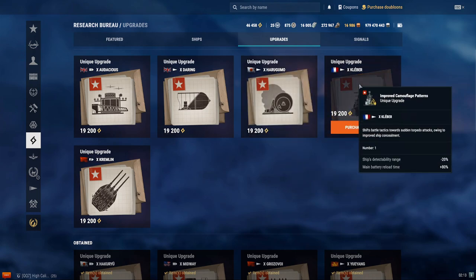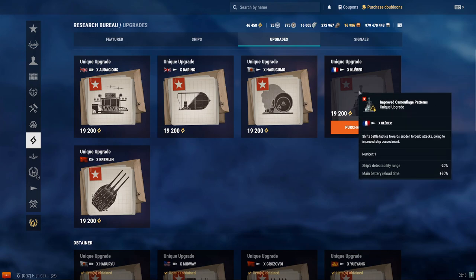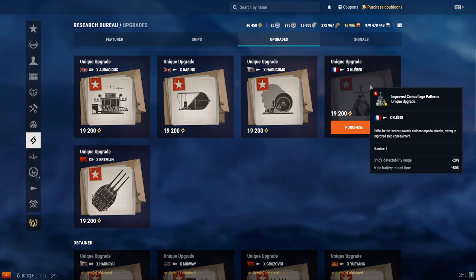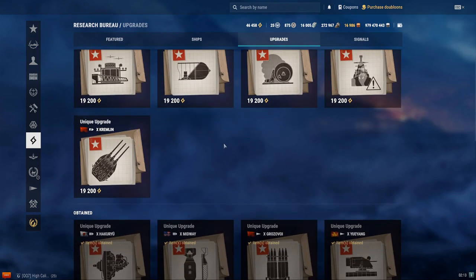What about the Kleber? It makes it where the ship's detectability range is negative 20%, but plus 80% main battery reload — so it makes the ship more stealthy at the cost of a longer reload. This isn't worth it. With plus 80%, that adds about 4.8 seconds, making the reload around 10 seconds for the Kleber — not worth it at all. You're basically playing a 55-knot F3 Shimakaze, so probably not a good idea with all the planes around.